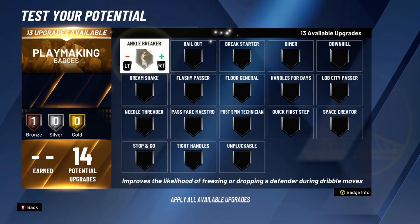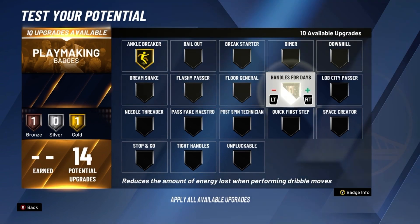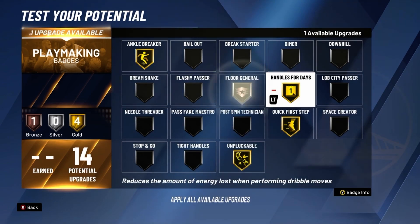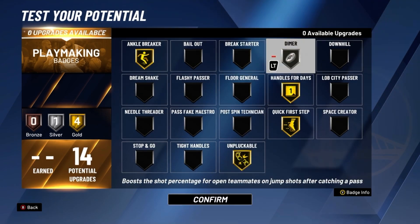For playmaking, put ankle breaker on gold, handle sure on gold, quick first step on gold, unpluckable on gold, and dimer on silver.